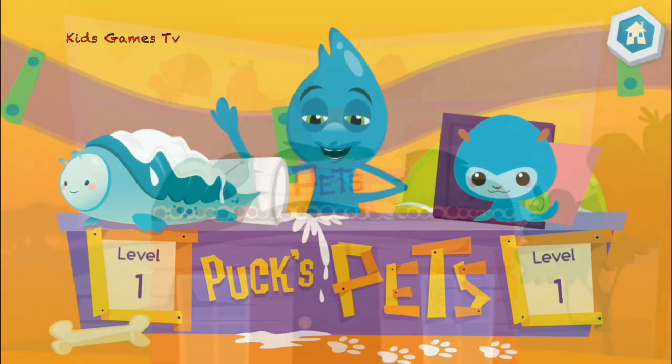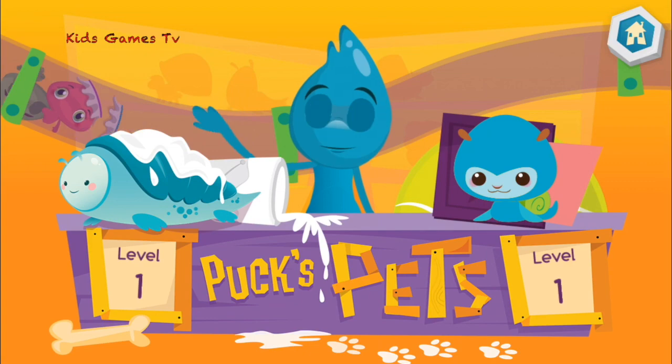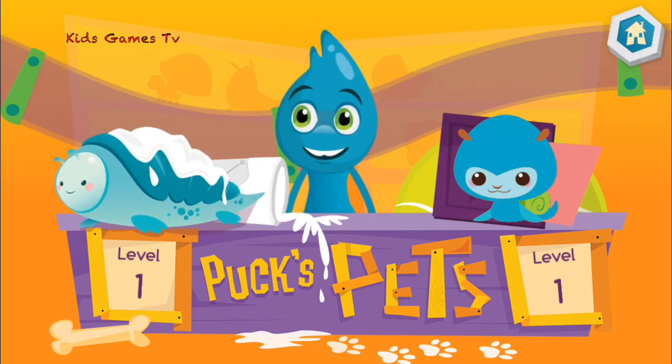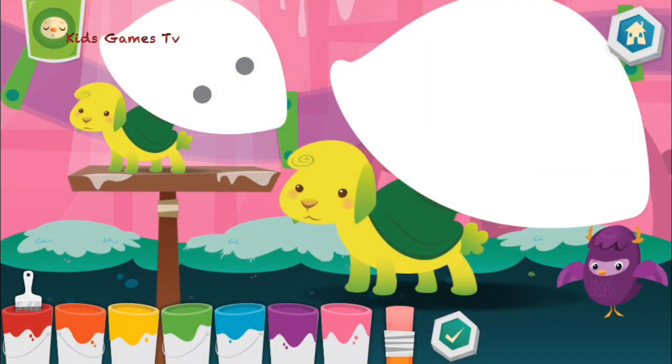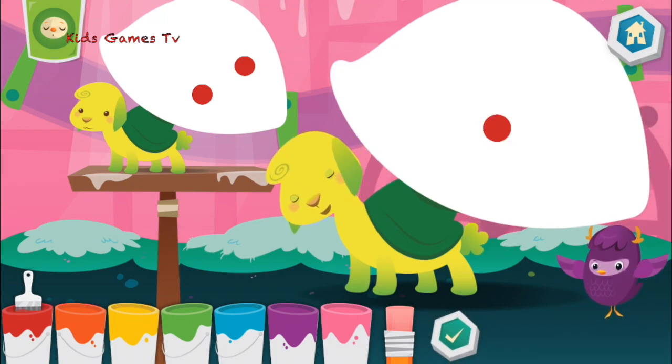Hi, I'm Puck. Welcome to my store. I'm gonna bet that you're looking for a pet! Ha ha ha! What would you like? Make the mommy and baby match by adding the correct number of dots. Let's try it together. Count the number of dots on the baby. One, two. Then tap the mommy twice and press the button when you're done.